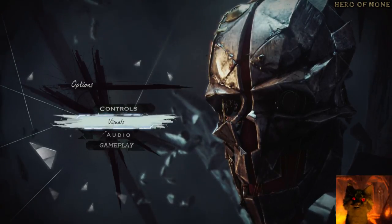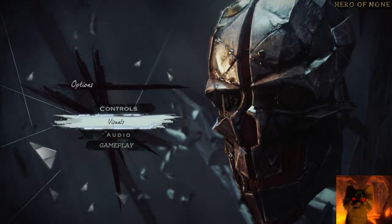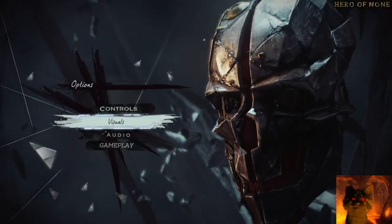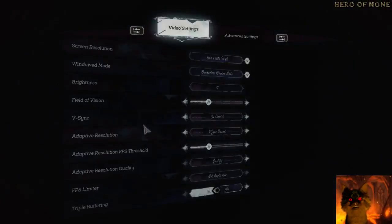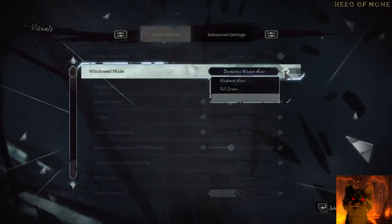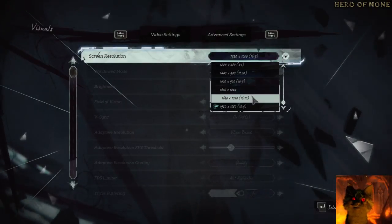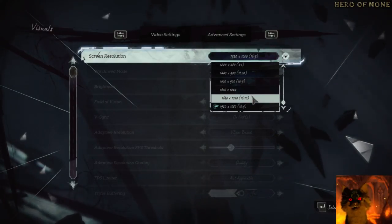For those having issues with Dishonored looking choppy, let me show you something. Go to Visuals and first make sure Borderless Window is on — do not choose Full Screen. For some reason, Full Screen has issues, especially on Nvidia cards.